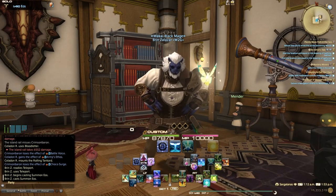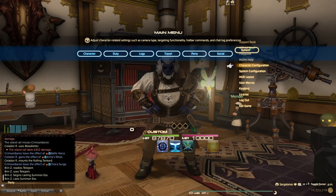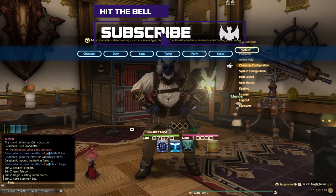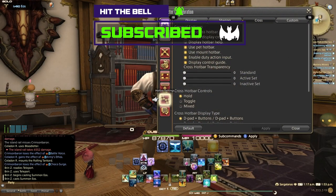So that brings me to my settings, my setup — pretty much everything we want to cover in this guide. If you're looking to fast track, jump to any particular spot in the guide itself, check the playhead or the description for the different time codes. But let's go ahead and jump into System and Character Configuration.